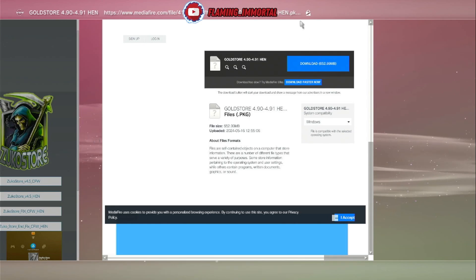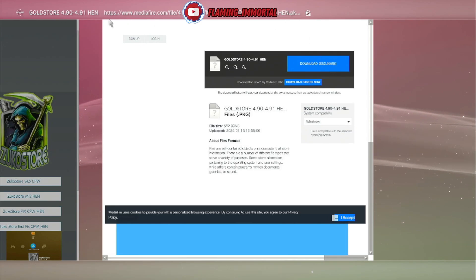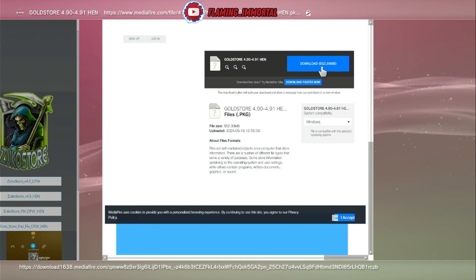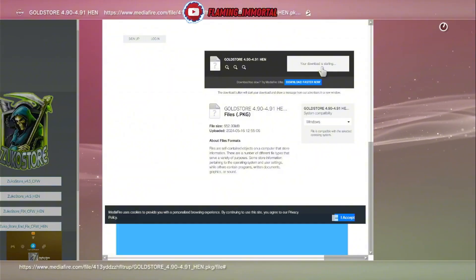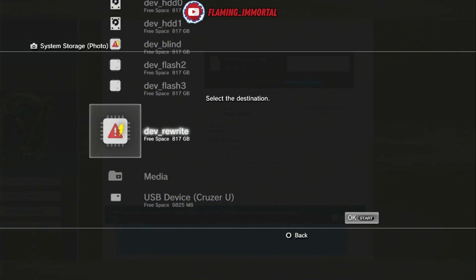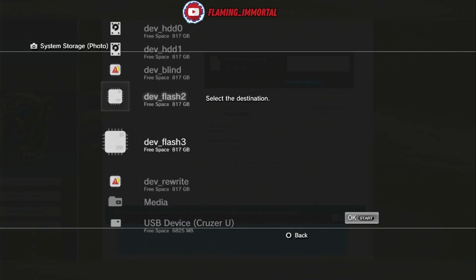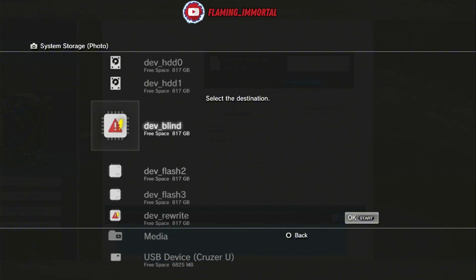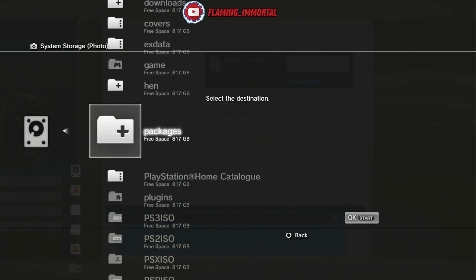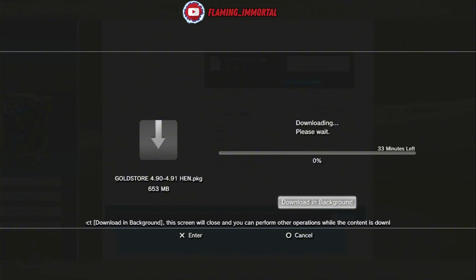Click on it — it's around 600-something megabytes. If you get a download error page, remove the 'S' from 'HTTPS' and keep the rest of the link the same, then hit Enter. If it still doesn't work, you may need to download it on a computer or phone. When the save dialog pops up, because we have dev access, you'll see the dev files listed. Go to devhd0, then Packages, and save it there. It will start downloading directly to your PS3.